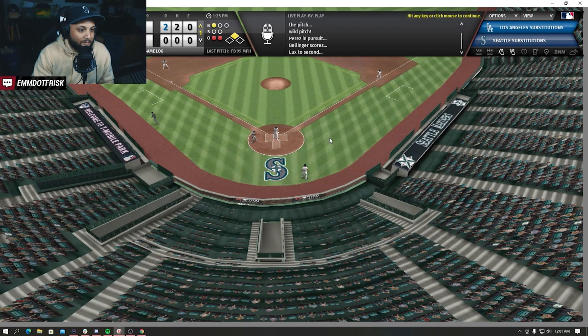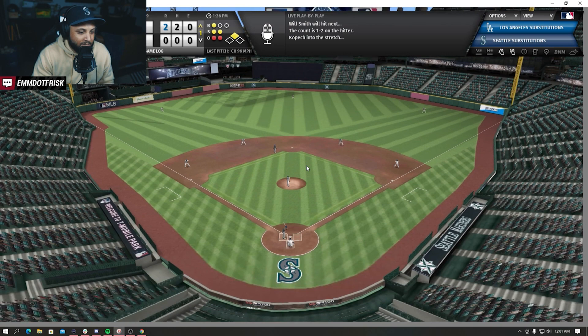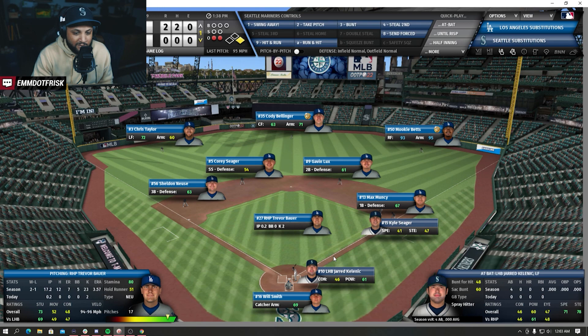Will Smith up here - the pitch and he is going to watch strike three, and that's gonna be it for the top of the first for the LA Dodgers. Two runs off two hits. Here comes Jared Kellnick - only four at bats so far after being moved up to the majors, 0-for-4. Kyle Seager on first - the pitch from Bauer and Kellnick is going to sit down, still 0-for-5, still hitless here in the majors.